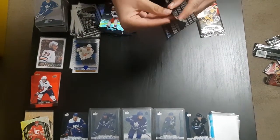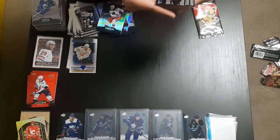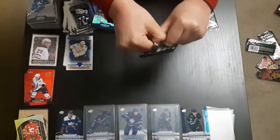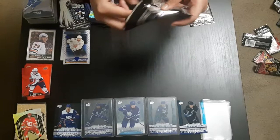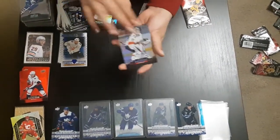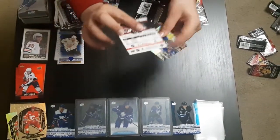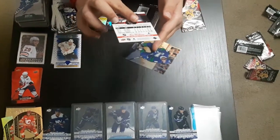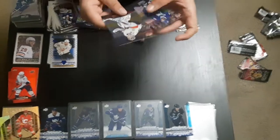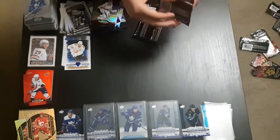Horrible stuff, but I want those base cards — I don't care how bad they are. As you know, James Neal's in the set. Sergey — why is he in the set? And another Johnny Hockey gold etchings. Great. I have two new base cards. Whenever I get new base cards, I get a double insert. Whenever I get new inserts, I get double base cards. There are other double inserts than base cards.